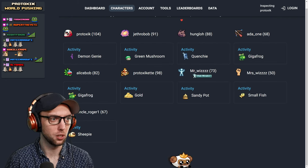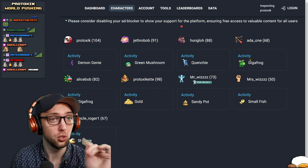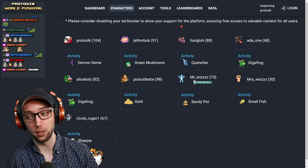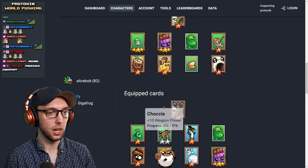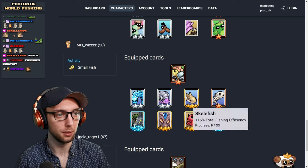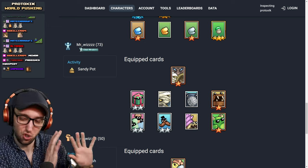You're farming Demon Genies, Green Mushrooms, Gigafrogs, Gold, Sandy Pot, Small Fish, Sheepies. Your Hunter, Shaman, and Bowman should all be pushing towards Demon Genies. I would probably start working towards having your cards set up with Chaotic Amarok, if you have it — definitely towards AFK gains and damage. You can run things that give you accuracy percent like Sandcastles or Wood Mushrooms if you're struggling to hit. I don't think you're quite ready to farm cards because you're still busy pushing. Focus more on pushing rather than cards for now. Once you start hitting World 5, then you can start worrying about that stuff.